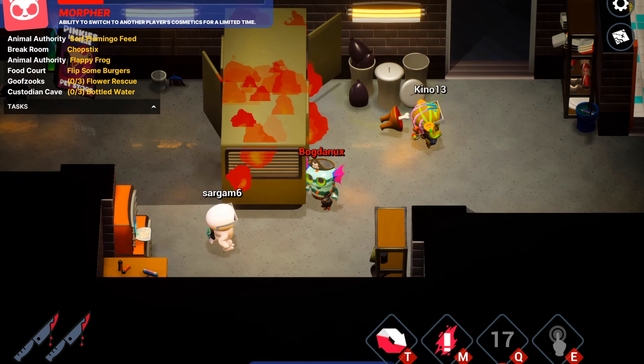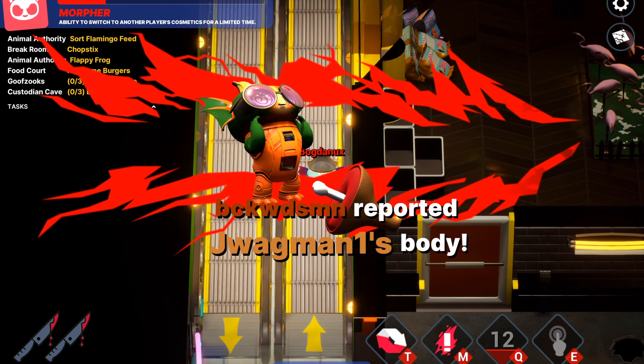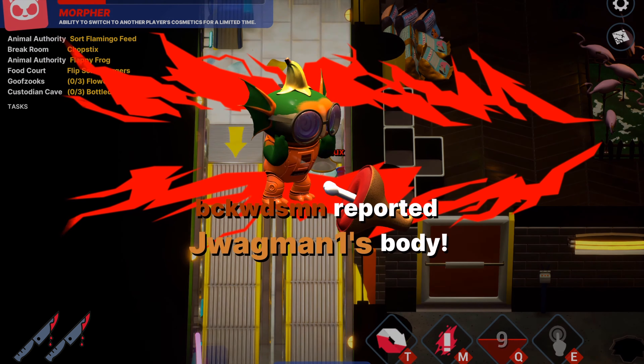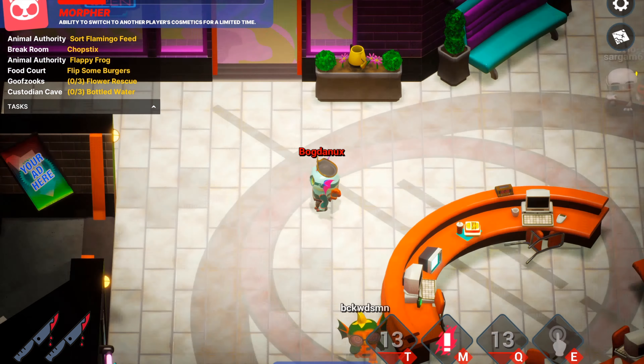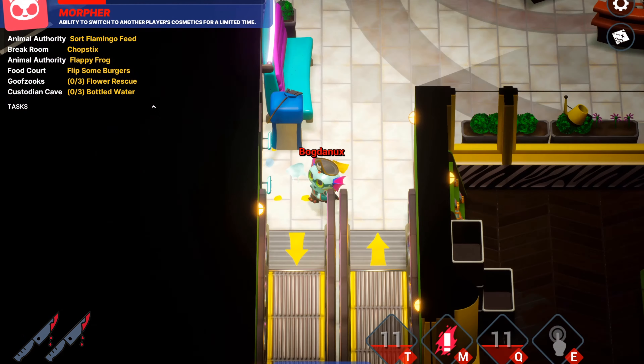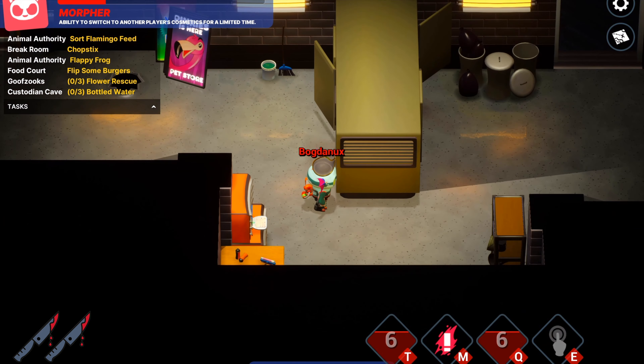To make things even more dynamic, the Game Master can now enable the Morpher sub-roll, which is a new ability added for Impostors. This allows them to temporarily shapeshift into a random innocent, making them look sus. Deception is the name of the game, but as my favorite Zerg Parasite would put it, you need to improvise, adapt, overcome.